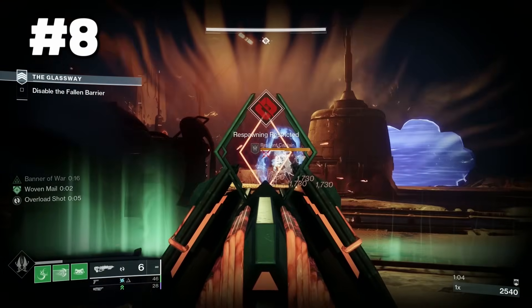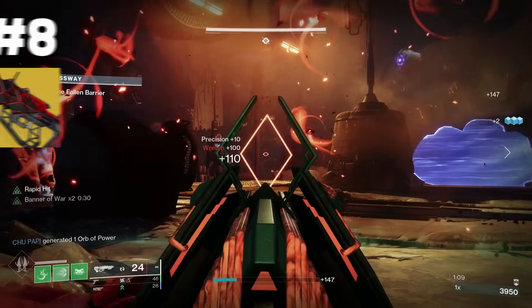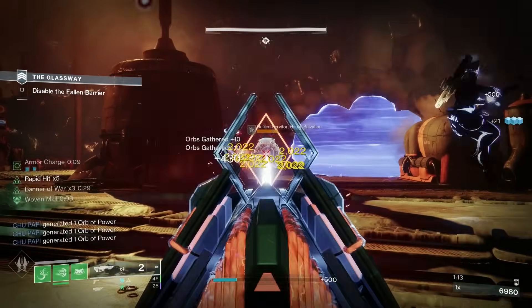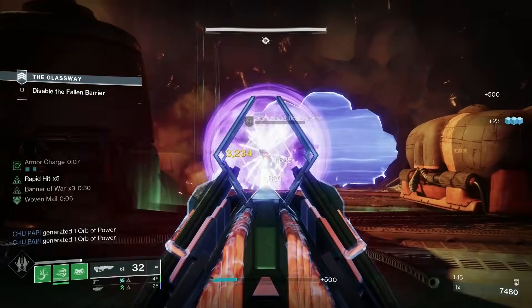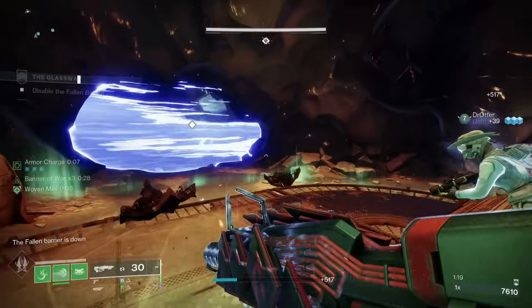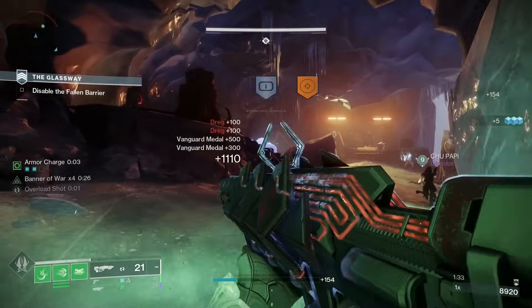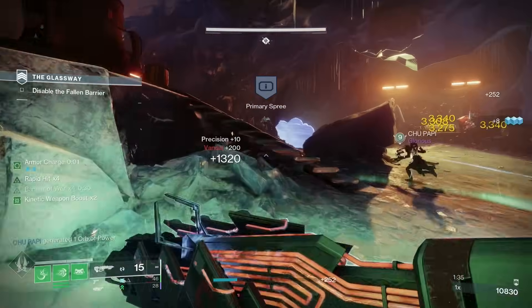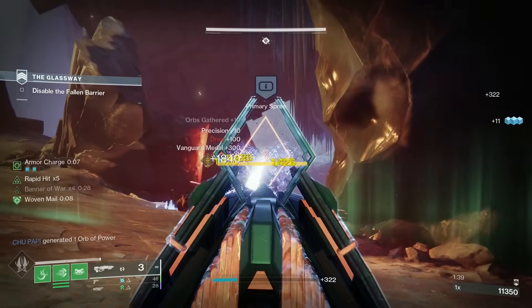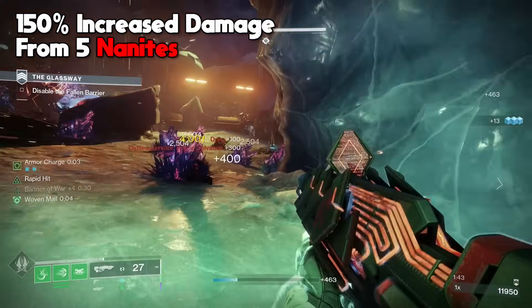Coming in at number 8, we have Outbreak Perfected — the craftable version. This kinetic pulse rifle is honestly one of my guilty pleasures. Scoring multiple hits on a target will create Nanites, and precision kills spawn even more Nanites. These Nanites track to the nearest target, dealing damage and embedding themselves in it. The more Nanites you create, the more damage you deal. With Outbreak Perfected, you deal increased damage depending on how many Nanites are embedded — the damage ramps up very quickly, giving you 150% increased damage after just 5 Nanites.